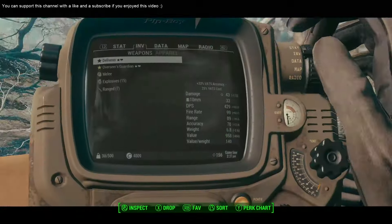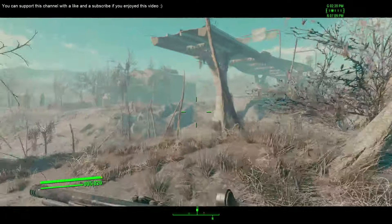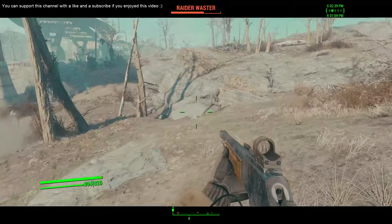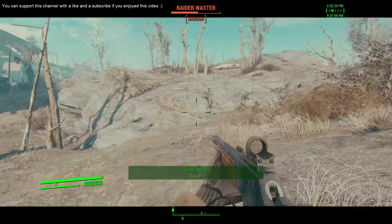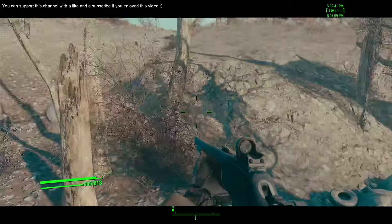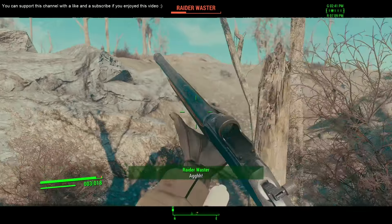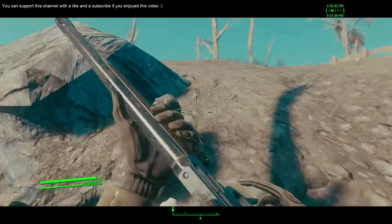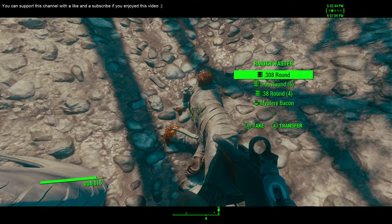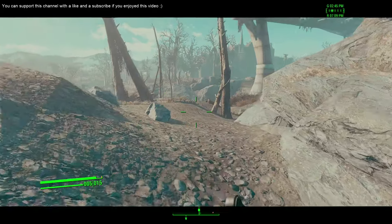Alright, so the mission objective - talk to the people of Covenant - leads me right there. I don't know for what reason, maybe I need to talk to... Whoa, what the hell? Come on, where's the guy? Oh, it's right there. Guys look, I'm acting as if I don't even have a rad scorpion on my ass right there.